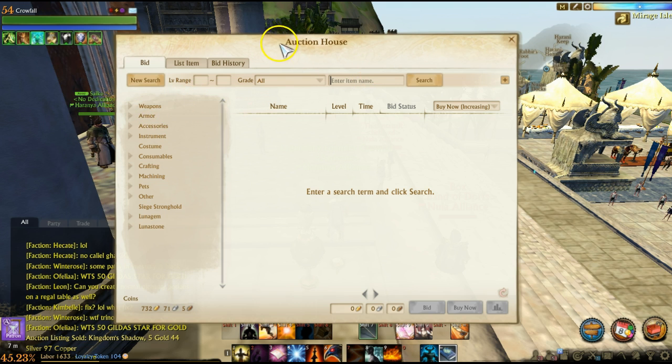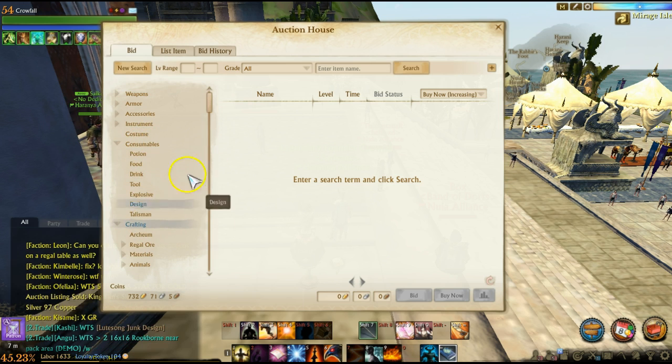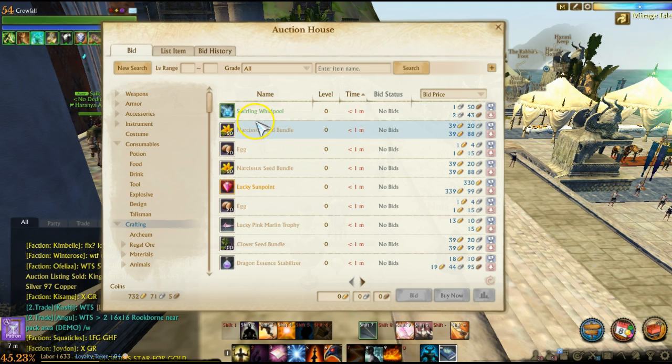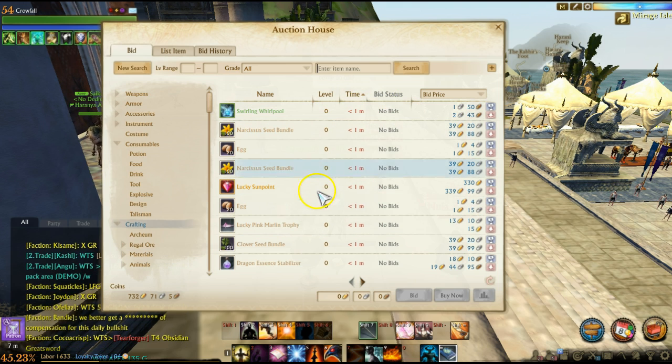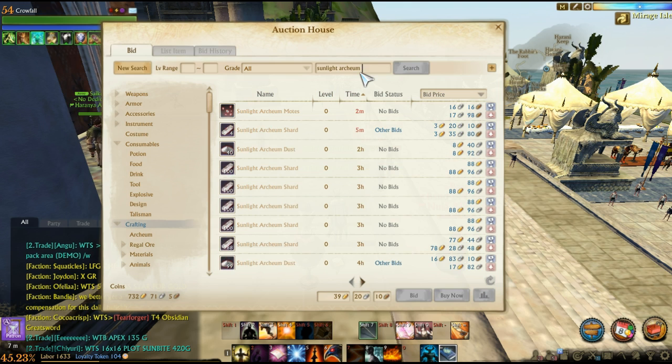It takes a little bit of luck but it is worth every penny. So you go into the auction house, you click on anything — just look at crafting for now — and then you're gonna sort this by time. You can specifically search for an item, sort it by time, and you can see which ones are ending quickly. Click on the ones you want to buy, or if you're in the market for Sunlight Archeum, you type that in and take a look at all the timers.